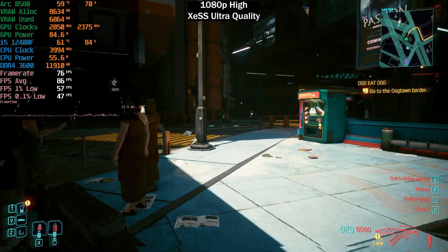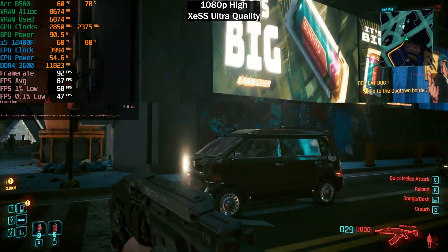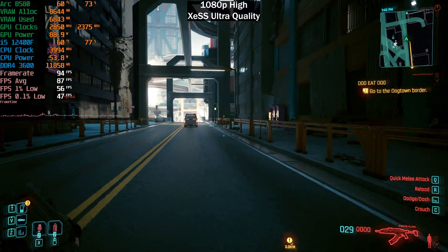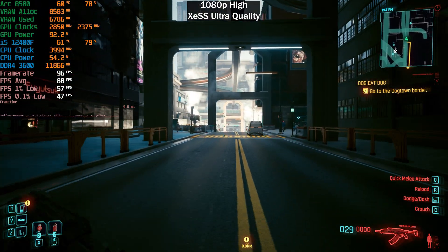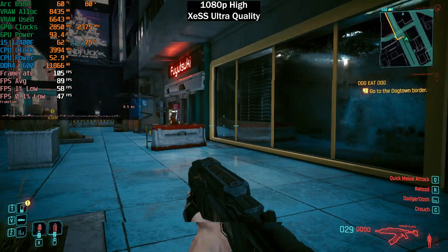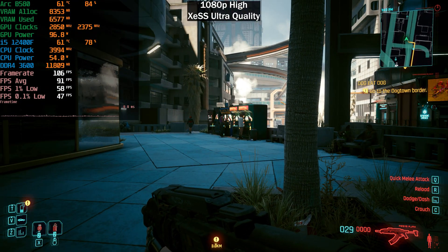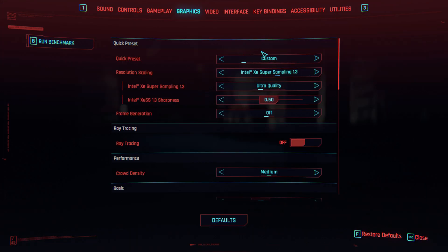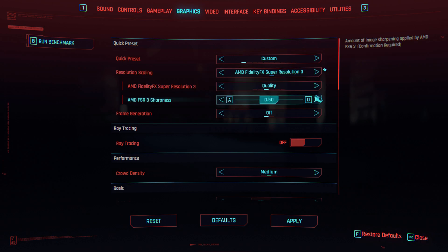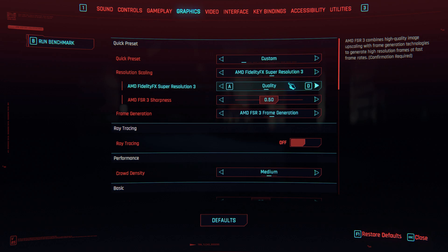XeSS native AA would be a very good option in this game — around 80-90 fps is a very good experience on the high preset. We're going to continue testing on the high preset since we're getting a pretty decent experience; no need to drop to medium or low. Unfortunately, if you want to enable FSR frame generation you have to use FSR upscaling, which is not the norm with FSR 3.1 — FSR 3.1 was supposed to decouple frame generation from upscaling.